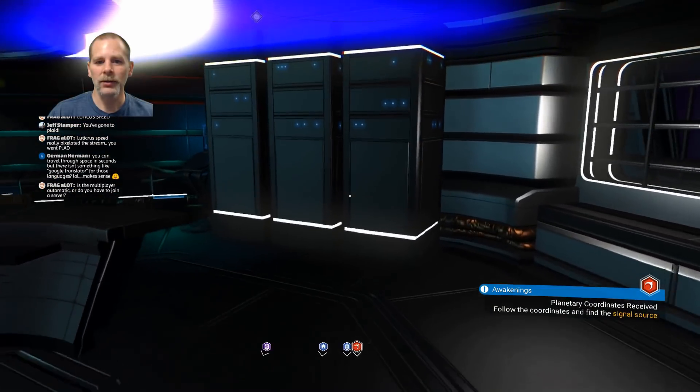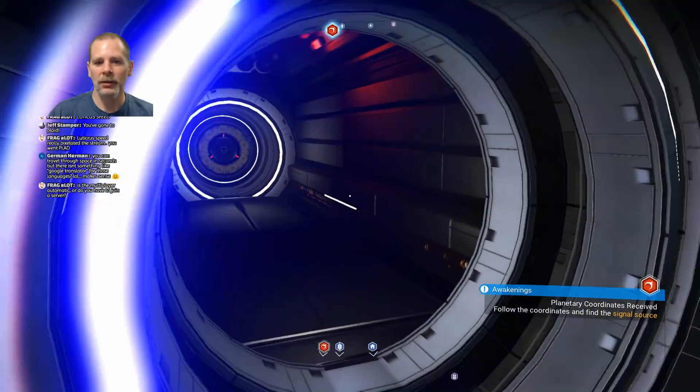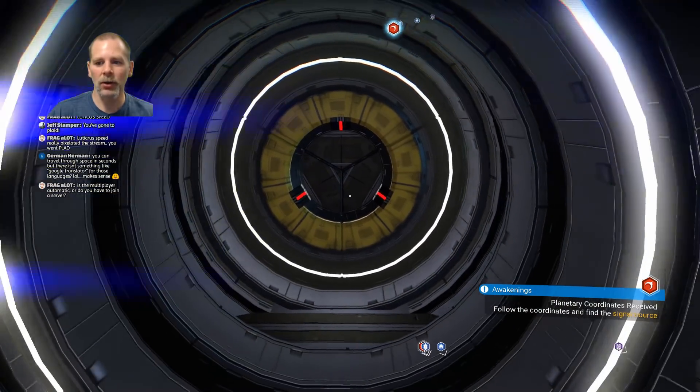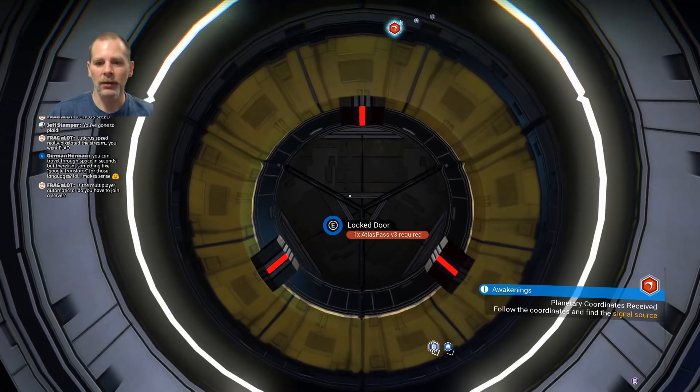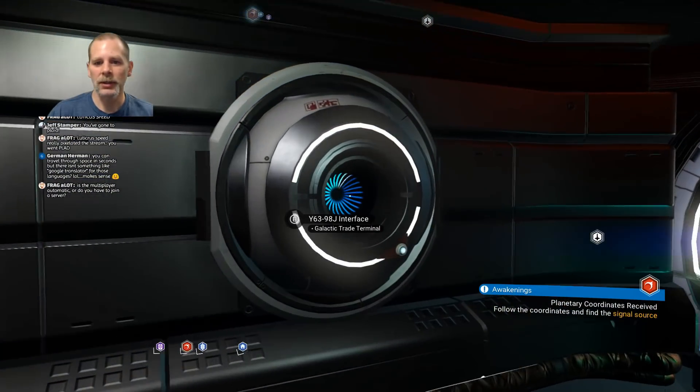It makes me want to go look at other stuff too. So you can go down these hallways, and there's a door that once you get a pass you can open it. You get the Atlas passes and there's different levels of them, so you can open it once you get to that point.